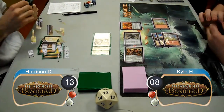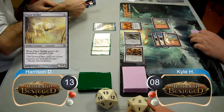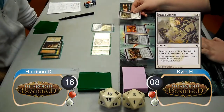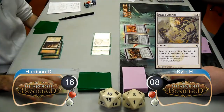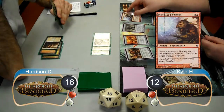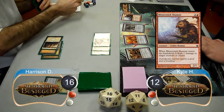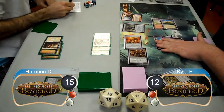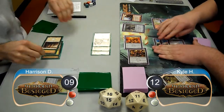Then post-combat, Harrison resolved a Peace Strider and gained 3, going up to 16. Kyle then destroyed the Peace Strider with a Divine Offering and gained 4, going up to 12. He then cast a Blister Stick Shaman and did 1 damage to Harrison, dropping him to 15, and then attacked with his Replica and his Spin Engine for 6 more damage, taking Harrison to 9.